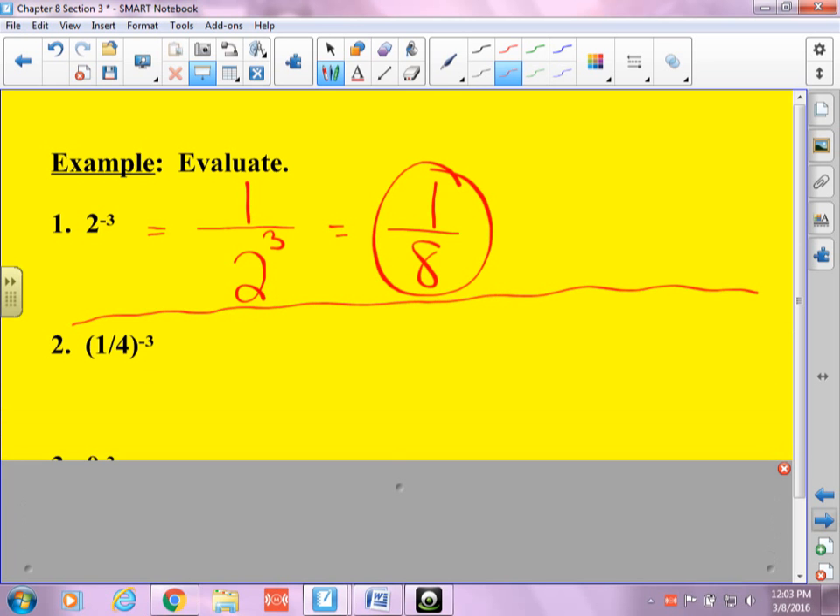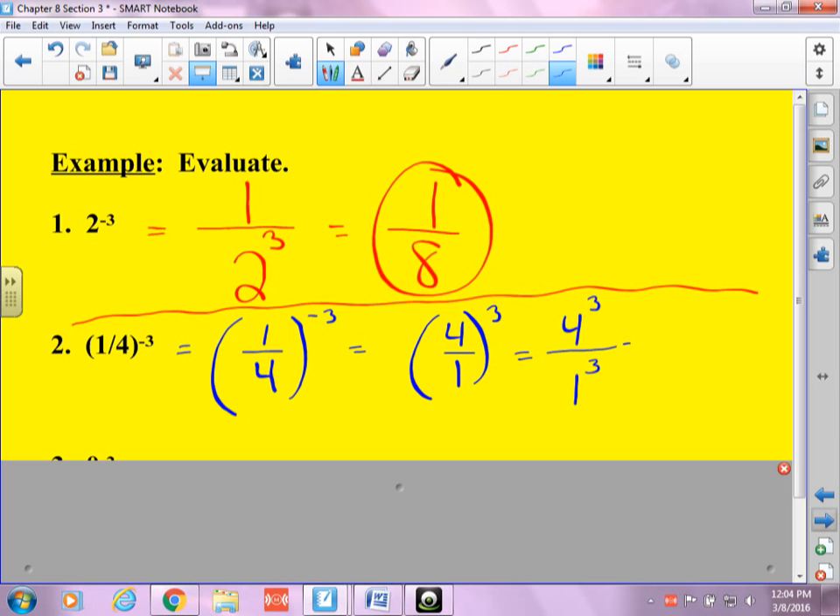Here's another example. I don't like the way this is written, so I'm going to write it as one-fourth to the negative three. Since the fraction is inside the parentheses, you take your fraction and flip it. So your fraction becomes four over one to the third power. Then you distribute: four to the third over one to the third. Four to the third is 64 over one, which is just 64. So if it's the whole fraction, you can flip the whole fraction.